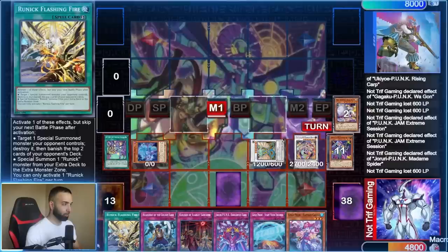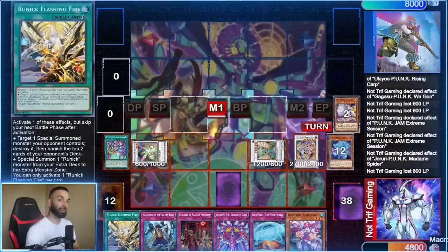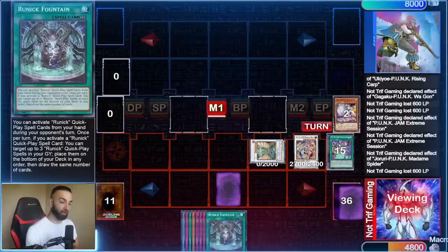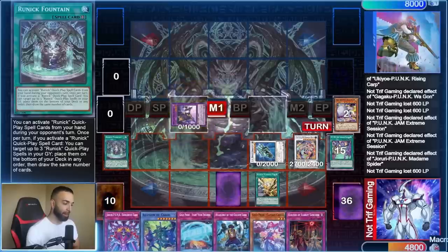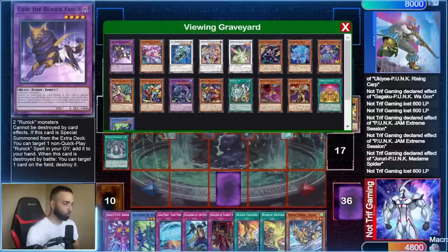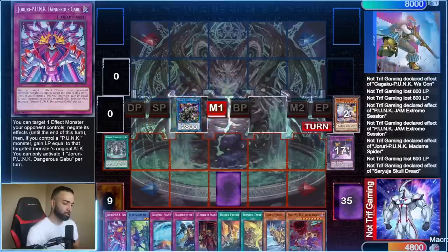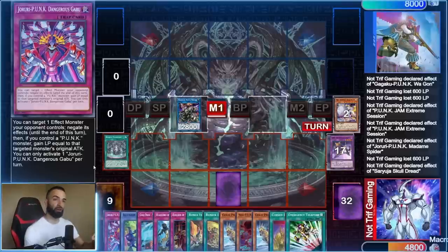We synchro Madame Spider and Souls, put that into Herald, then turn Herald and Shark Kusai into Ancient Fairy Dragon — you can see the synergy now. Ancient Fairy pops the field spell to search Runic Fountain. Then we use Flashing Fire and Gary to draw three, put the Punk one back. After drawing three, we use Ancient Fairy to special summon into Sayuja, and Sayuja draws four.